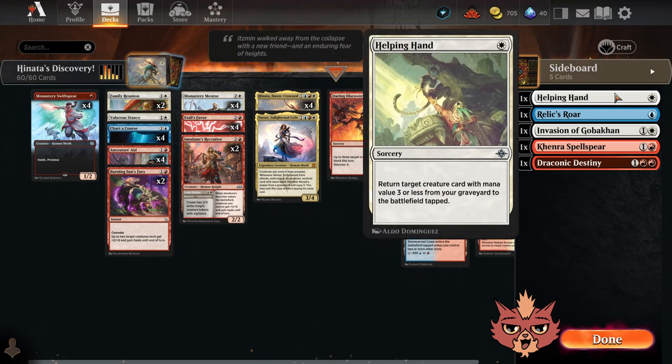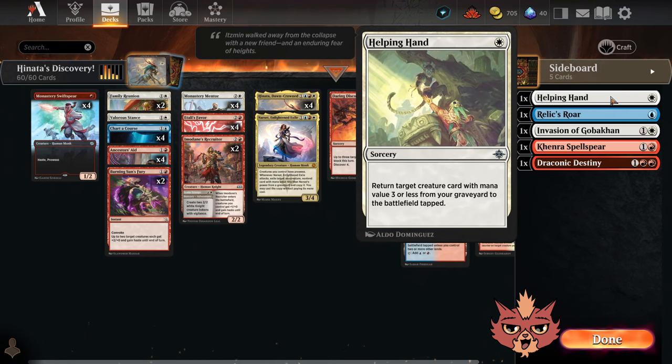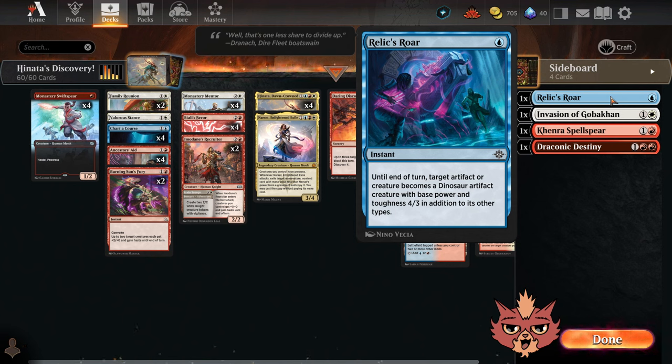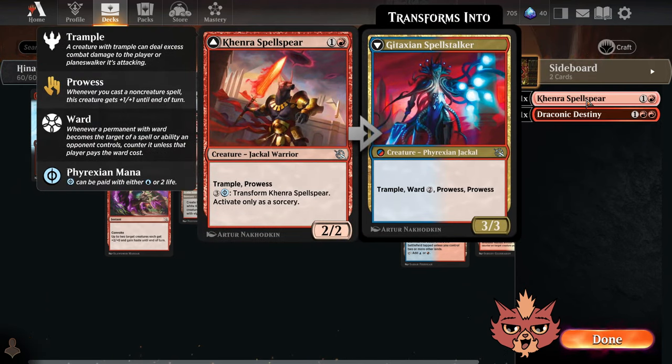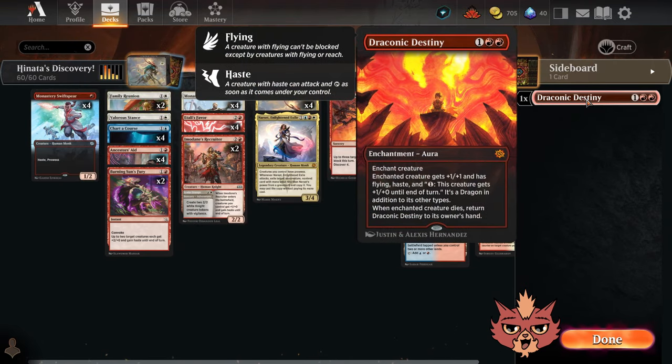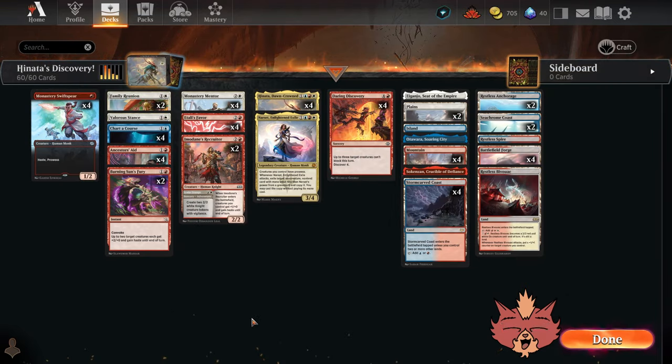We got some honorable mentions — I thought about Helping Hand for the build, thought about Relic's Roar. I think I want to try that in a double-strike style build instead with some of those other cards that turn your creatures into beefy things. We have Invasion of Gobakhan that I thought about, and Kenrith's Spell Spear almost made the cut, as well as Draconic Destiny too. Okay guys, let's go ahead and take it into some ranked and see how we do.